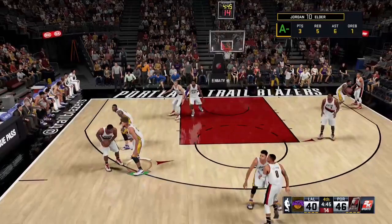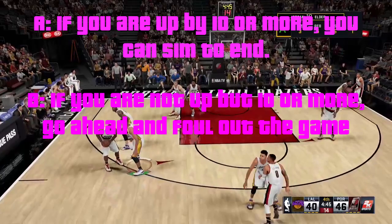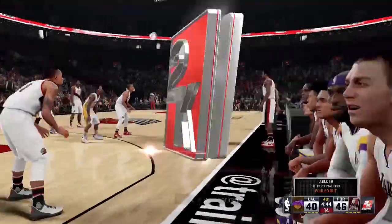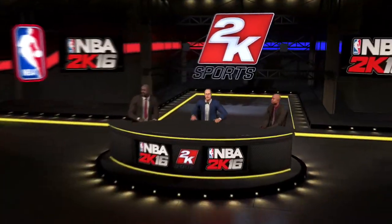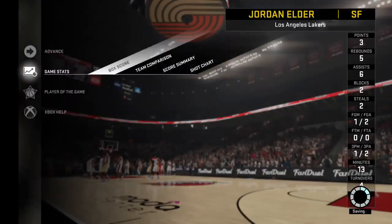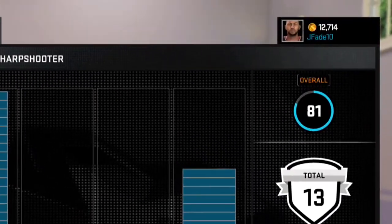Here's the key strategy: if you're up by 10 or more and it's halftime, you can sim to the end of the game. If you're not up by 10 or more at halftime, go ahead and foul out the game. If you get an A-plus in the first or second quarter, start fouling until the third quarter. In the third quarter, if you're up by 10 or more, sim to the end. If not, just foul out the game. I wasn't up by 10 or more, so I fouled out.